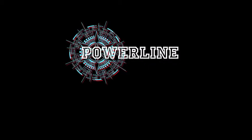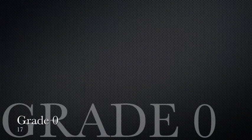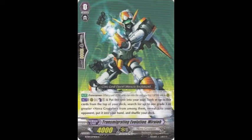Hello everyone and welcome to Powerline. My name is Kaiser X, coming at you with the deck profile of my Nova Stride deck. Starting with the grade zeros, our starting vanguard is Transmite Grading Evolution Miraiyo, which is the grade three searcher. This helps you with striding and getting more grade threes in your hand as well with grade lock.